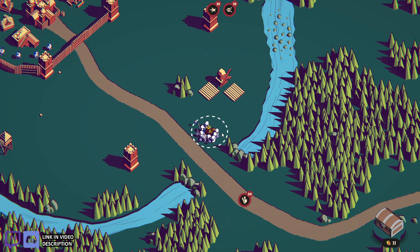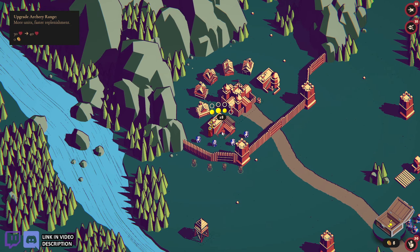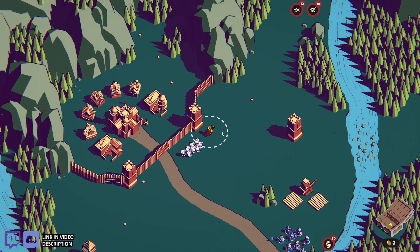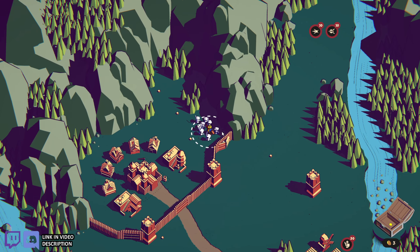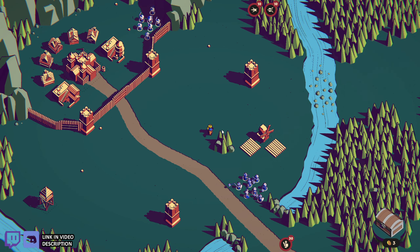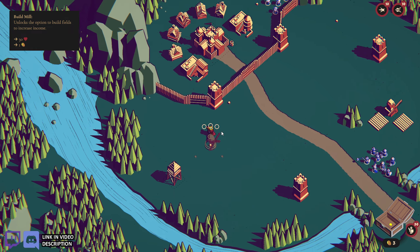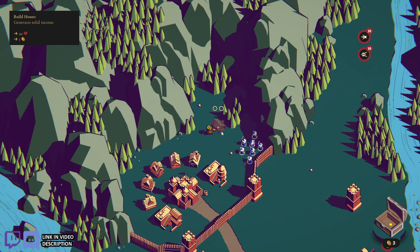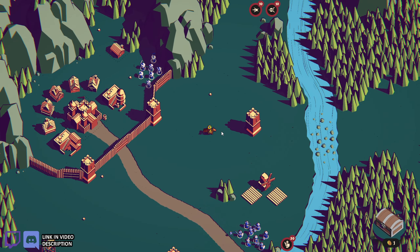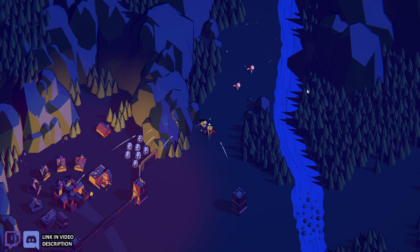I'll need the extra ranged guys too — put them behind the wall just in case. I have three gold so I'll build a house to get that upgrade in the morning. Then I have one gold left. Here we go — missed that one, I whiffed. Okay, we've got all these guys down here, and they're going for me.